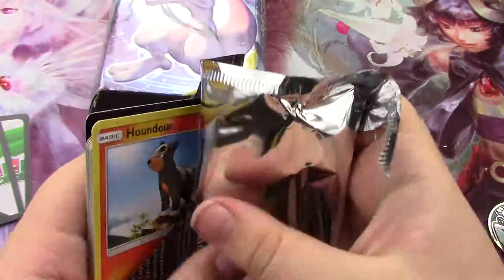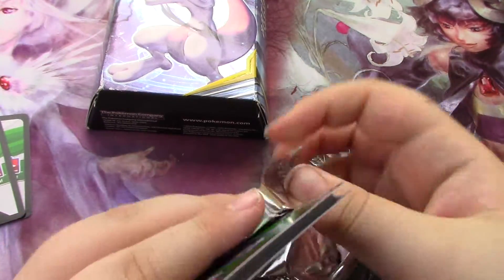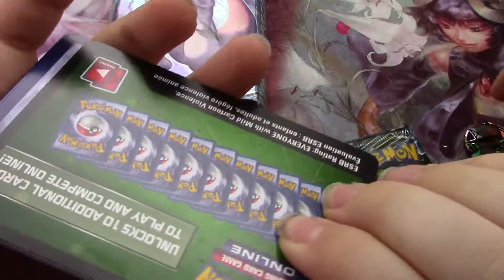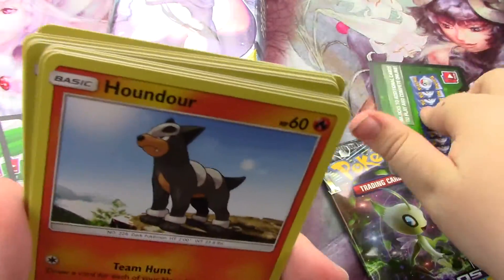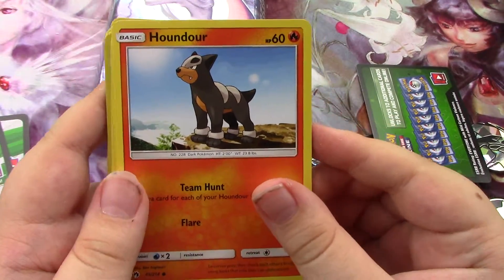Alright, the first one is a green code — or as my dad calls it, a brown code. Yeah, they're probably both brown codes. Alright, I think I've gotten the hang of this. So — Houndour.